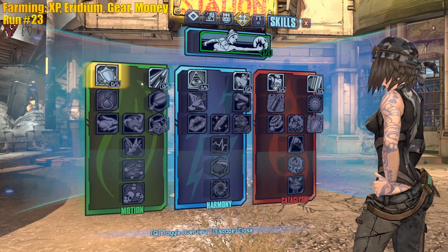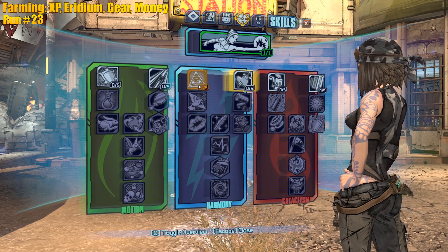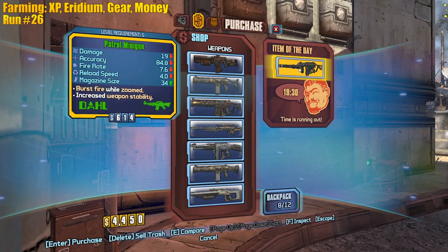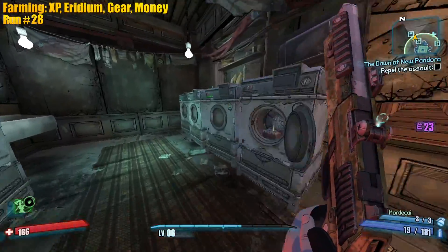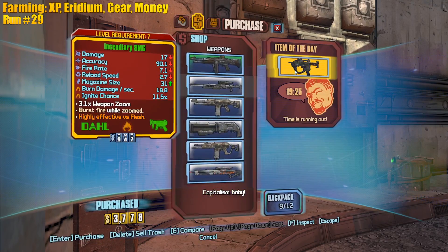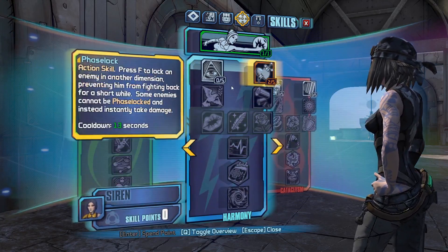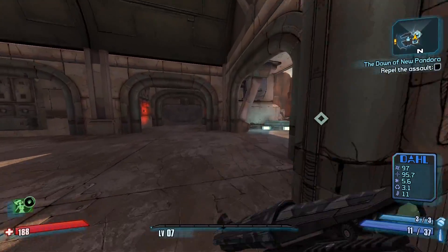Level up! We don't have a shield yet. I accidentally put a point in a skill I didn't want to spec - I'll respec later. Vladof barrel and level five, we can use it right now. Matching grip - I need it. We're level seven, we can get out of here. I gotta respec Sweet Release - we need healing, we don't have a shield. New build - we already have a blue rarity matching grip sniper, that's insane.